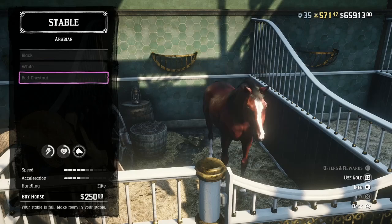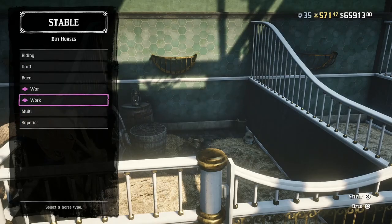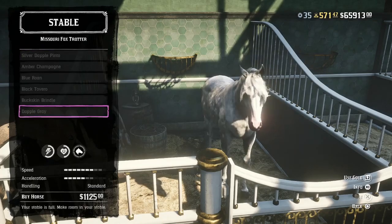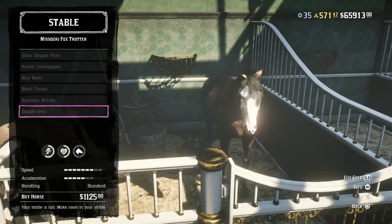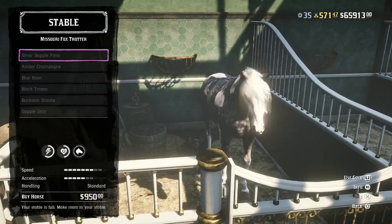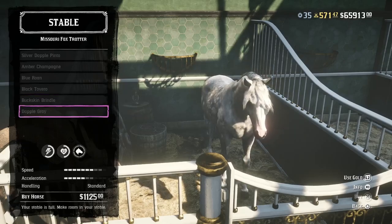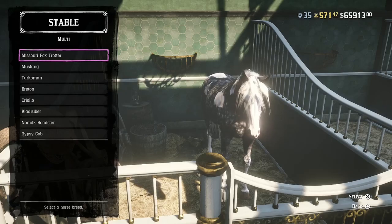I would say don't get the Red Chestnut as a new player. New players might go for the Arabian, but you don't want to do that. Since the Norfolk Roaster is locked at a certain level, what you want to go for as a new player is the Missouri Fox Trotter - this is the second fastest horse in the game. You can get either the Buckskin Brindle or the Dapple Gray. You can buy them at any level - you could be at level two - the only thing you need is $1,125.